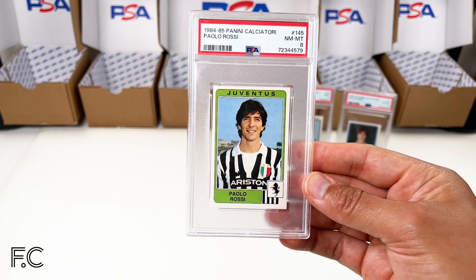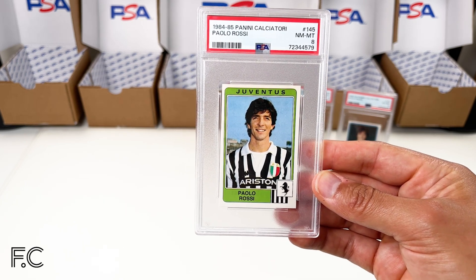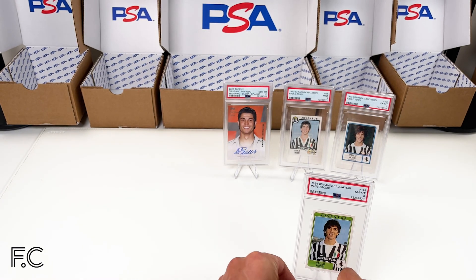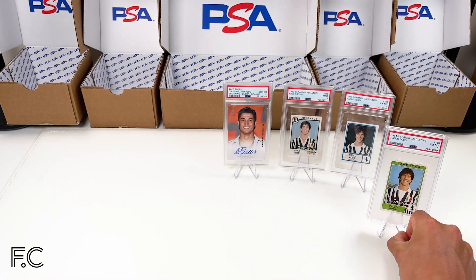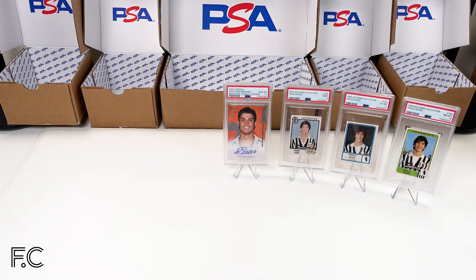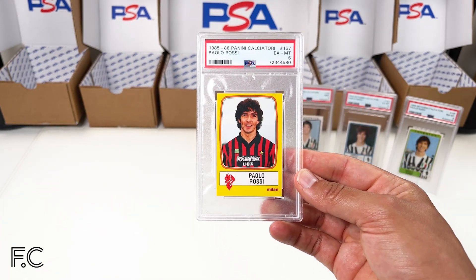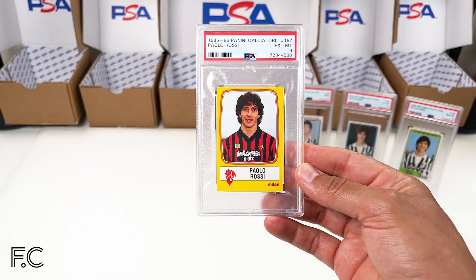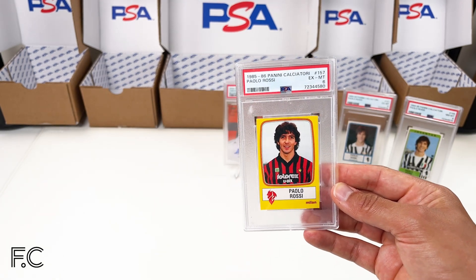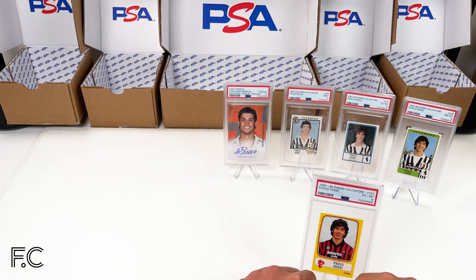The 1984 Panini Calciatori set is really nice — it features Maradona, probably the number one sticker in the set, with the Ariston kit. Next, Paolo Rossi had moved clubs, so he's in the Milan strip here — that's 1985, and that's a grade 6. Grade 8 for the '84, grade 6 for this one.